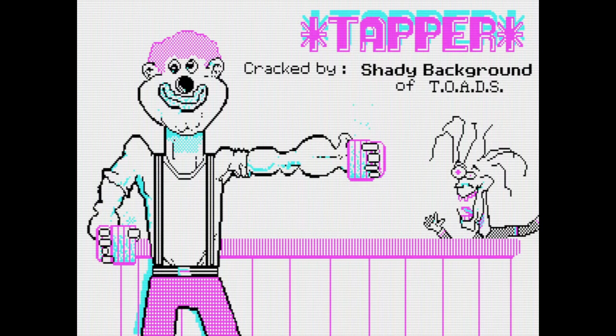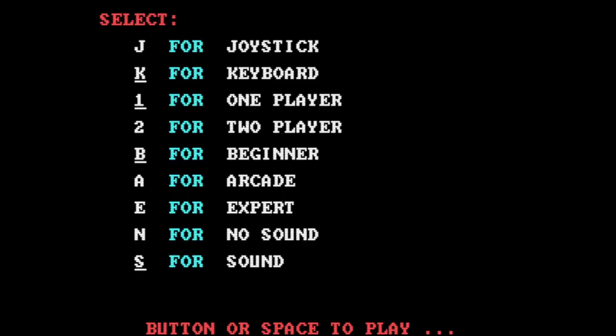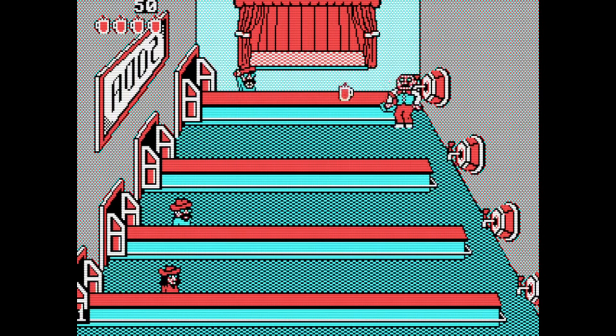So Tapper, cracked by Shady Backgrounds of Toads, just hangs around here until you tap spacebar, and then you get the proper Tapper designated trademark of Bally Midway. You can change the options — keyboard, one player, beginner, sound.